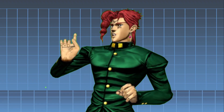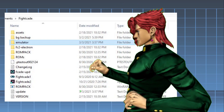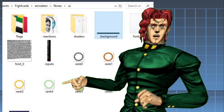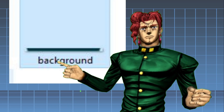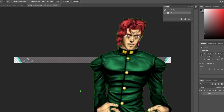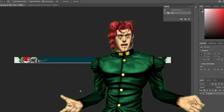First, go into the Fightcade 2 files — so whatever. You're gonna look for UI. Then in UI, you're gonna see an image called background. And when going into background, you can open it in Photoshop or whatever editing program you use and you can change it up however you like.